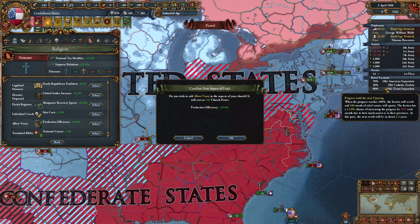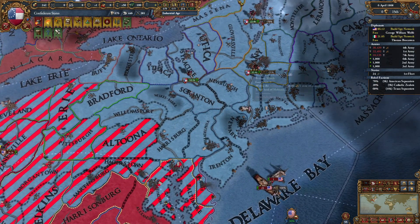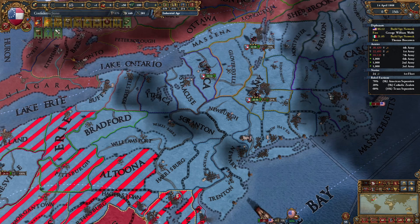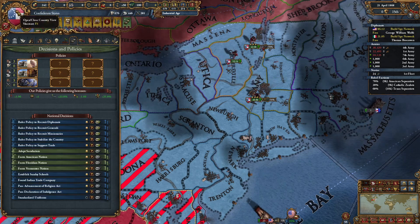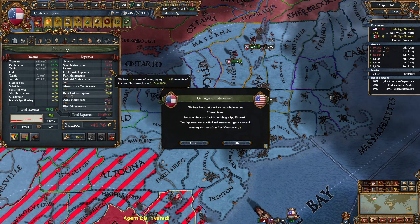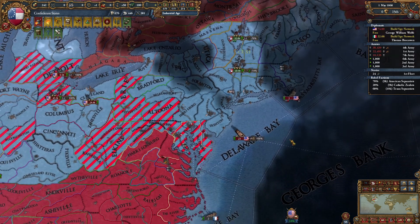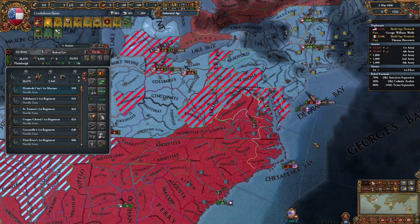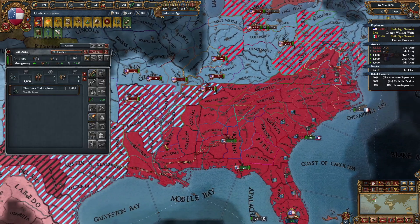We're losing only 40 ducats a month right now, so the economy is not in the worst state. We are 20 ducats — so half of our deficit is just due to reinforcing, or paying off our debt that we have accrued. It's kind of to be expected at this point. We'll lose the army and navy tradition for now — that's okay. We're going to consolidate the cavalry. We definitely already had too much cav, so that's fine.